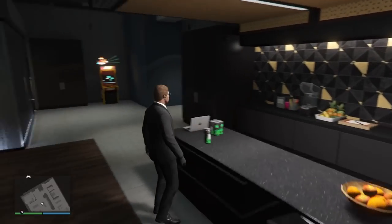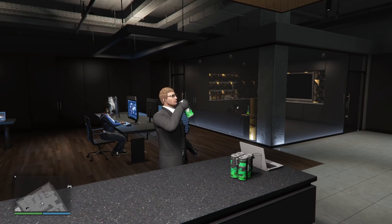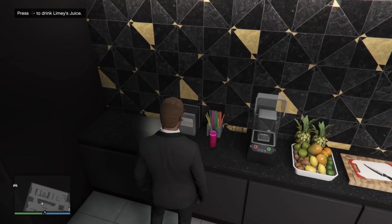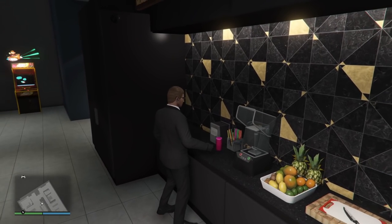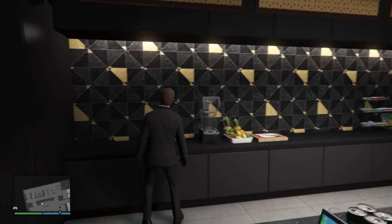There are multiple drinks placed around the building. You have multiple places where you can drink alcohol. There's a junk energy can that you can drink at the top floor, which will raise your health to max. Behind the counter there's also a pink colored drink called Limey's Juice — basically the green juice from the other apartments except it's pink, and this one also refills your health.